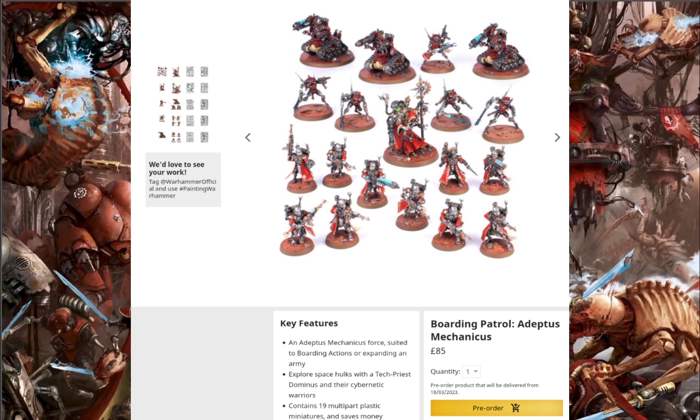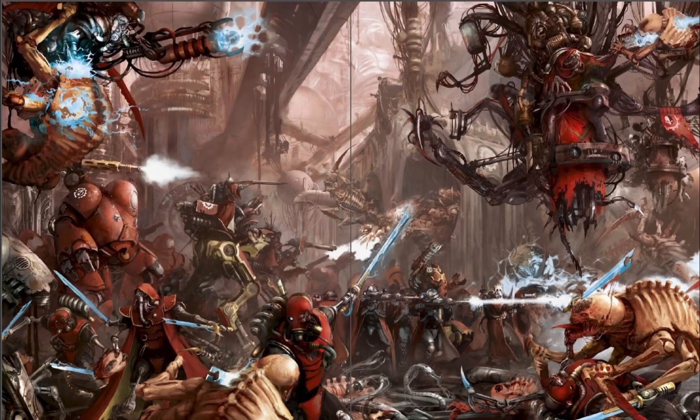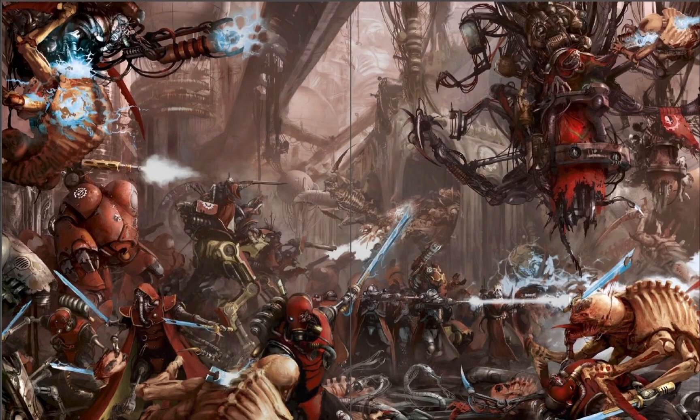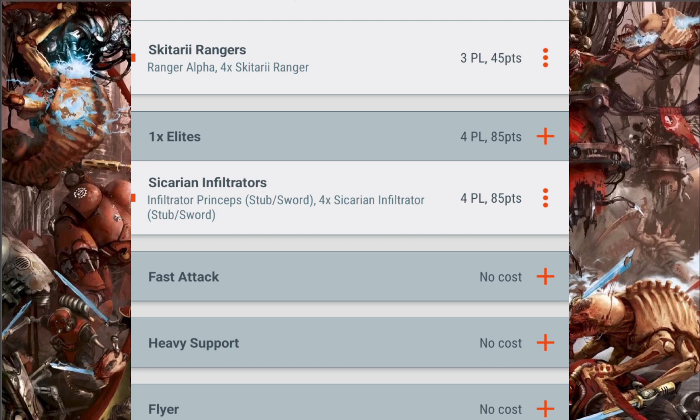In regards to the points, depending on how you build it — three units in this can be built two ways: your Sicarians two different ways, your Skitarii two different ways, and your Kataphrons two different ways. If you build the Sicarians and Kataphrons as the more expensive point-wise options, it comes to 365 points. It's a good starting force, though you get the same Skitarii and Kataphrons as in the other box. You'd be sacrificing your Dune Crawler for some Sicarians, who are quite nice models anyway.